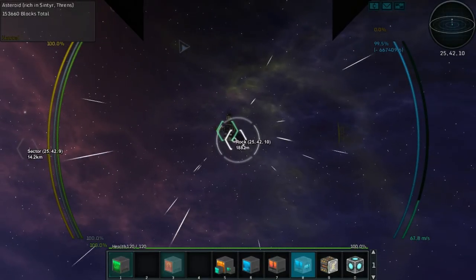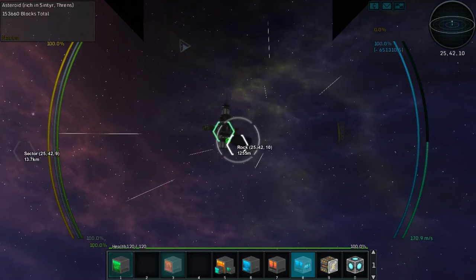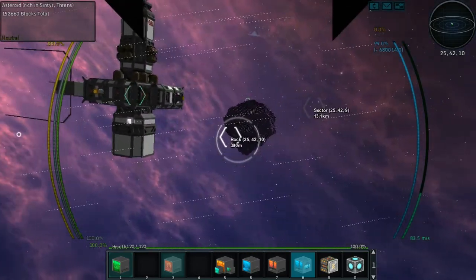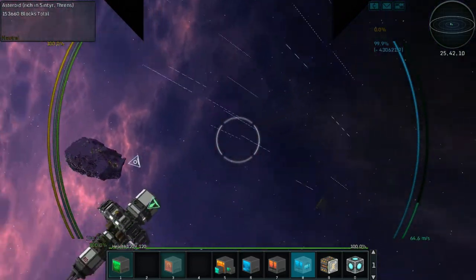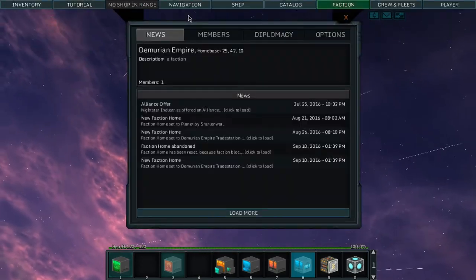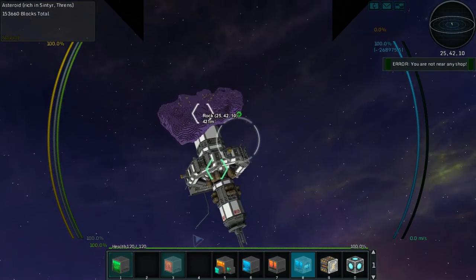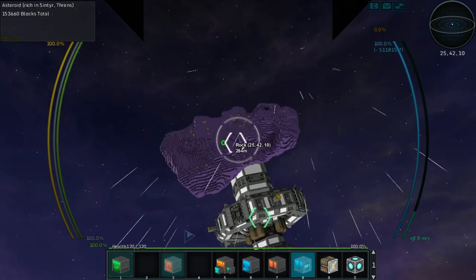Here we are coming into the asteroid area near our station, coming in kind of where the shipyard is. We're actually upside down. There is a button to align to galactic north but I'm not sure what the key is — H, G, V, B? Not near any shop, okay that's fine.